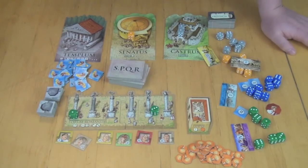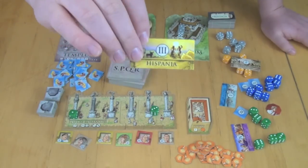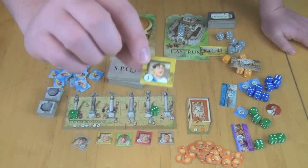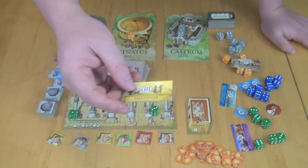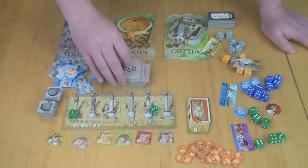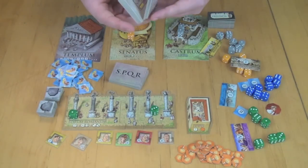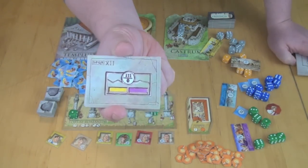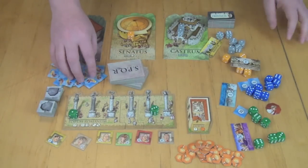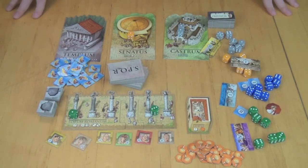You reseed the board and start another round — you play five rounds total. At the end of the game, you score points for each province equal to the number printed on it, as long as you have a patrician in it; without a patrician it's worth one point less. Each patrician placed in a province scores its printed points. You also score points from your Templum tokens and any bonuses from Senate tiles. The player with the most points wins.